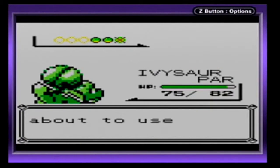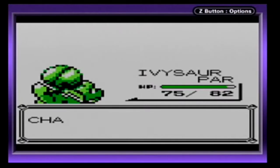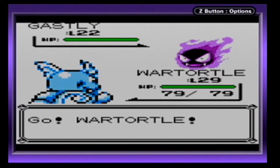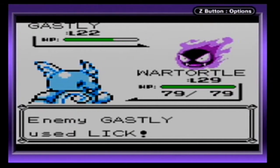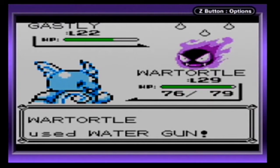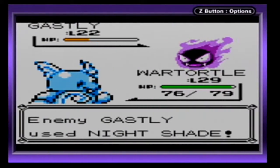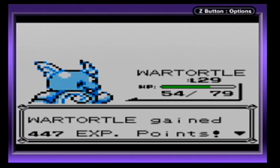Please level up, Ivysaur. Another Gastly — I'm gonna let you take a break anyway, because it's just not doing that much for Ivysaur. Wartortle on the other hand will get a lot better experience. It looks like Wartortle won't be too much of a problem against this Gastly. Just keep using Nightshade, so I have no risk of getting paralyzed. I'm getting sick and tired of getting paralyzed by Lick.